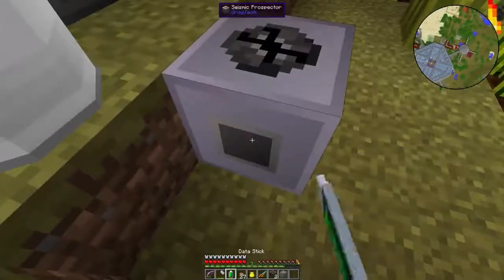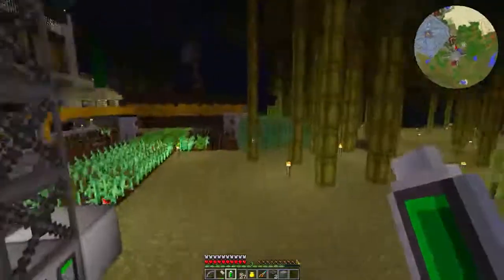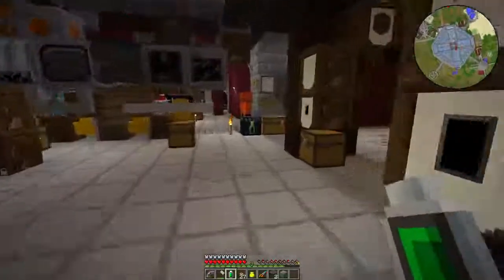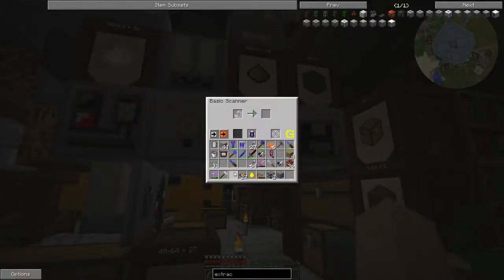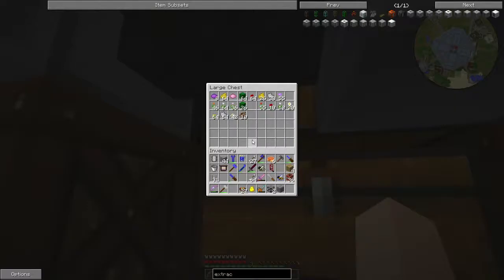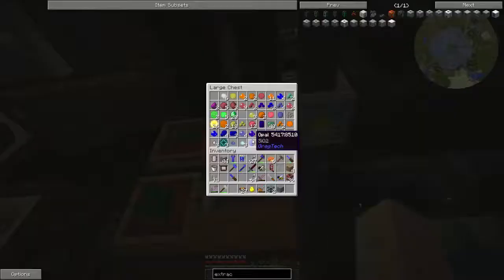There we go — it says 'raw prospect data.' You have to be right on that apparently. Now what you do is go back and run it through a scanner, which will scan it and tell you what is on it. Open the scanner — this will take a minute because it's kind of slow. You will also need a printer, a fluid extractor, and an assembler for this process.